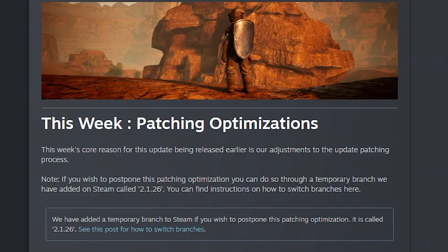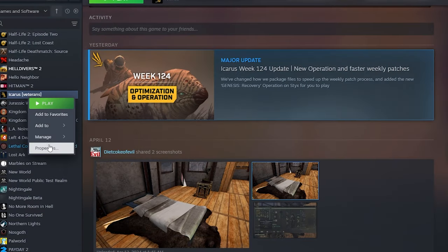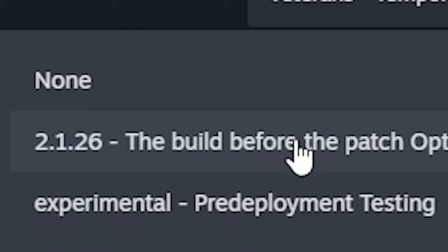Also this week we got the patching optimizations, which required reinstalling Icarus completely. The core reason for this week's update was patching optimization. You can postpone it through a temporary branch on Steam called 2.1.26. Patching will be more efficient in the future — you will need to re-download the entire game once, but after that it'll be much faster and more optimized. The size on disc will also be reduced. To switch branches, right-click Icarus, go to Properties, then Betas, and choose version 2.1.26.